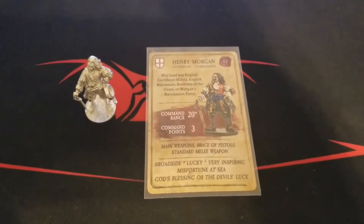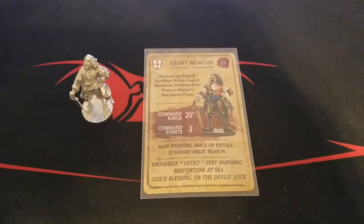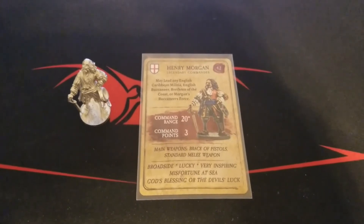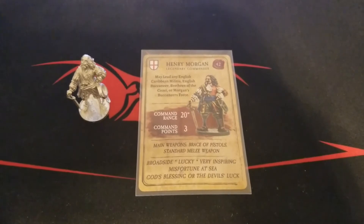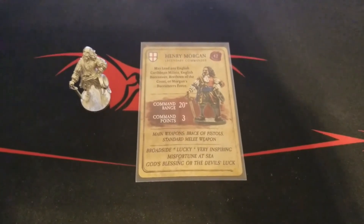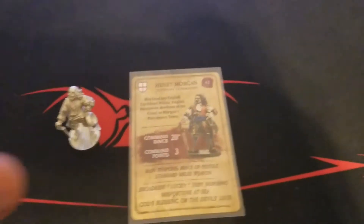All right we're back guys, and as you can see Morgan is quite the beast here — and also hefty on the points cost at 42. He can lead any English Caribbean militia, buccaneer, brethren of the coast, or his own custom force which is also a pretty badass one. He has a massive command range of 20, command points three — just as we saw with Kid — main weapons bracelet pistols and standard melee weapon. He is very loaded on the special rule side: Broadside, Lucky, Very Inspiring, Misfortune at Sea, and God's Blessing or the Devil's Luck.